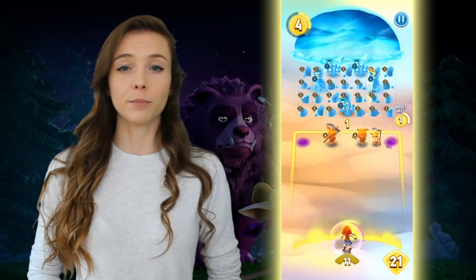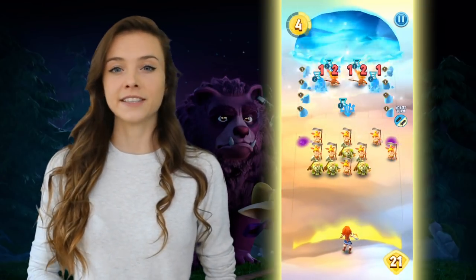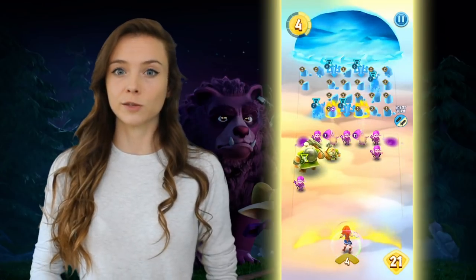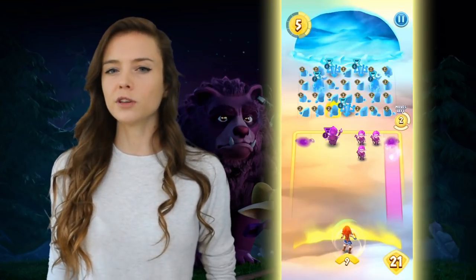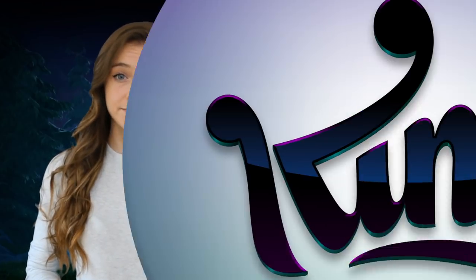Some creatures have abilities that will hit side lanes as well as their main attack, like the elf lane, and some creatures like the nightcast will split and hit random enemies. So it's really important to consider these factors when choosing which creatures to combine.